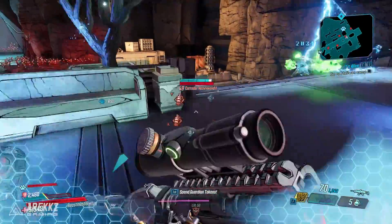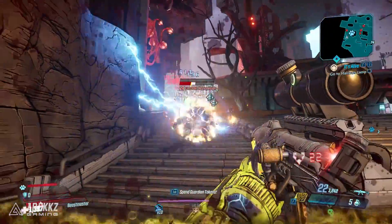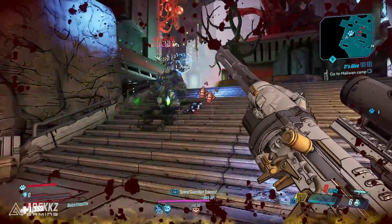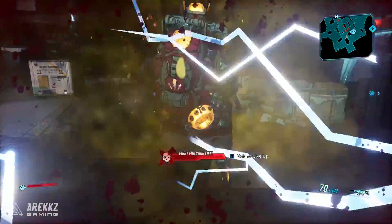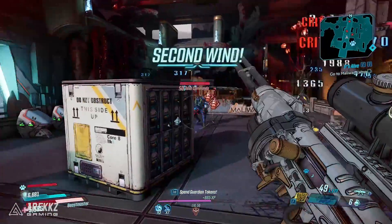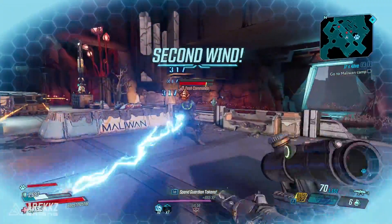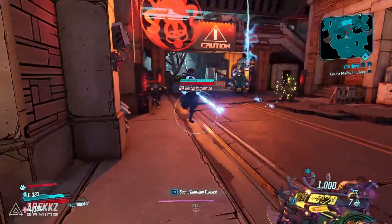You throw it down, and you'll be forgiven for almost overlooking this grenade if you just test it out after first picking it up, because when you throw it, it just kind of falls on the ground and nothing appears to happen. However, if enemies are nearby, it chains lightning towards them, and this lightning continues to rotate. So if you throw this into the middle of a crowd, you just see chains of lightning all over the place. It is not only a sight to behold, but it's also a fantastic way to rip through shields.